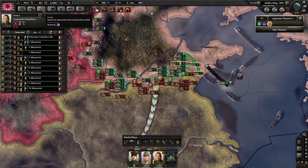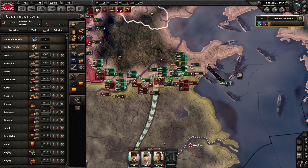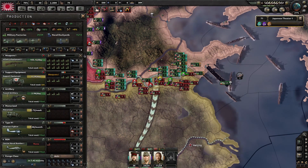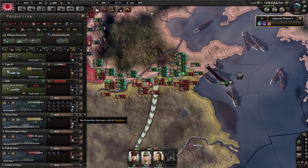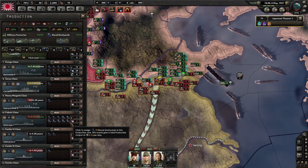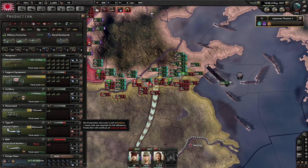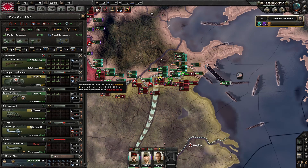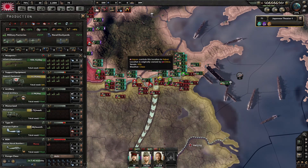Let's have a quick look at my constructions. We're still making our civilian factories, that's fine. Actual production — still got a lot of weapons to make. Everything else is doing okay ship-wise, they'll all start finishing up soon. They are running at a deficit so they're going to be slow, but oh well.